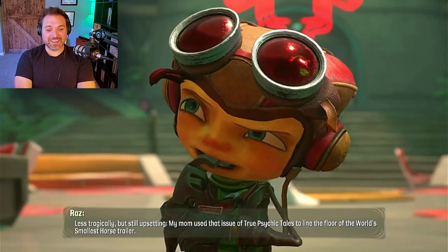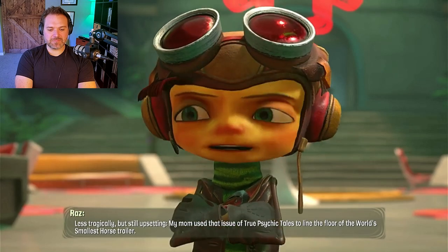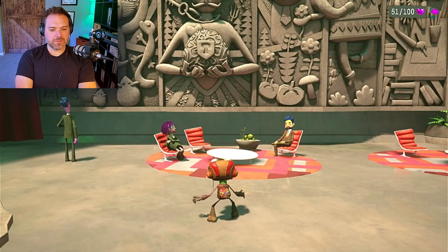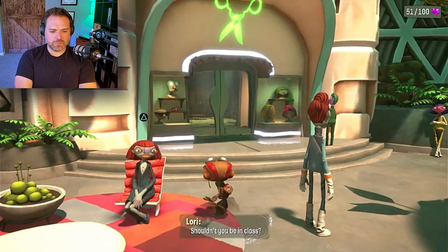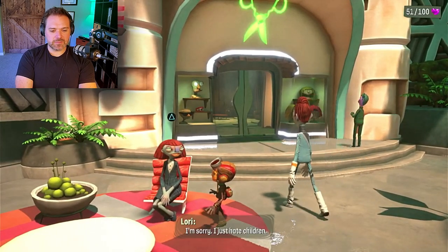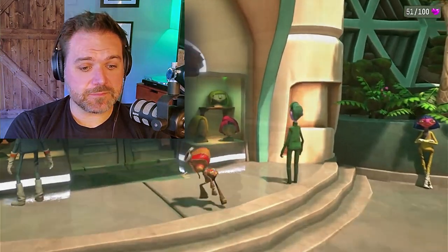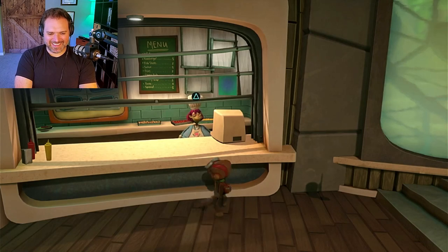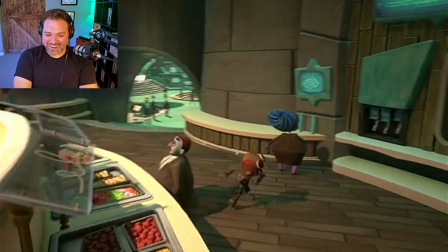There's a whole bunch of words he just said. Still upsetting. My mom used that issue of True Psychic Tales to line the floor of the world's smallest horse trailer. Which means we don't have access to it, presumably. Shouldn't you be in class? Girl, I am working on it. I'm sorry. I just hate children. That is honest, and I respect it. Ma'am, good day. What's good today? Hey, why do I bother making signs?